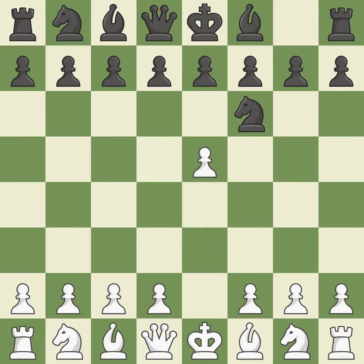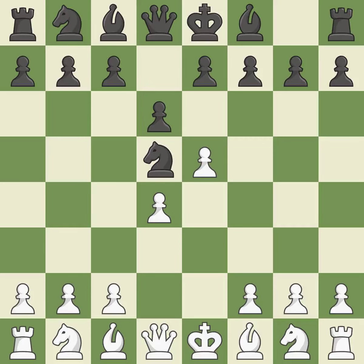Attacking the knight with e5 frees up room in the middle. The knight that was attacked is moved to the center by Nd5. D4 takes space in the center and supports the e5 pawn. D6 attacks the e5 pawn and allows the light-squared bishop to develop. Nf3 supports the d4 and e5 pawns. The dark-squared bishop is getting ready to be fianchettoed to g7, where it will sit on the long diagonal.